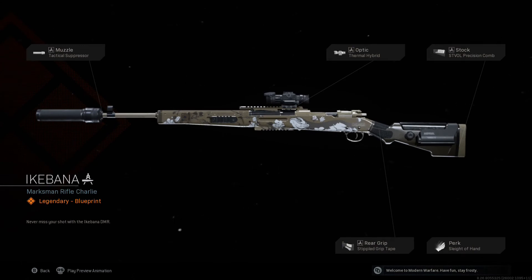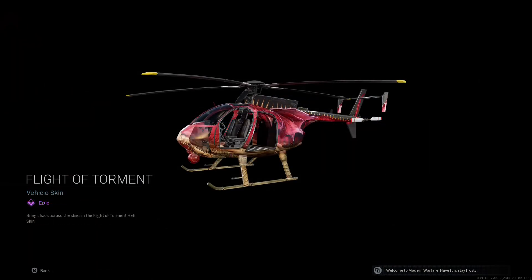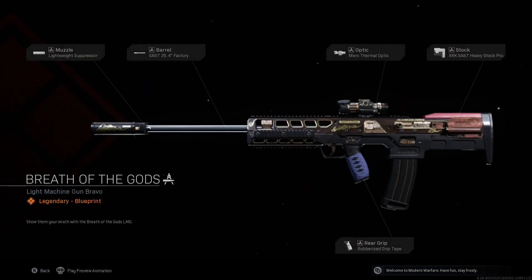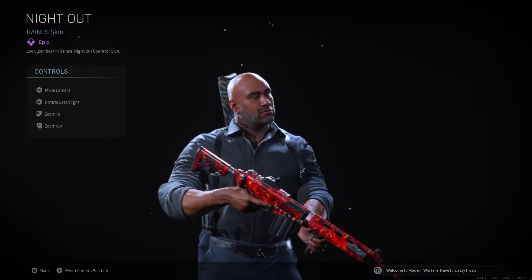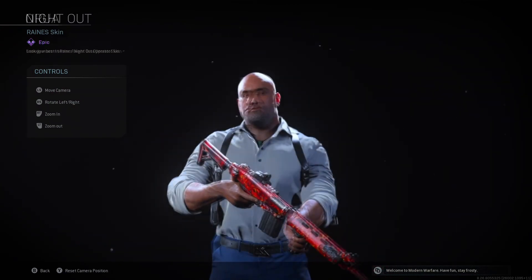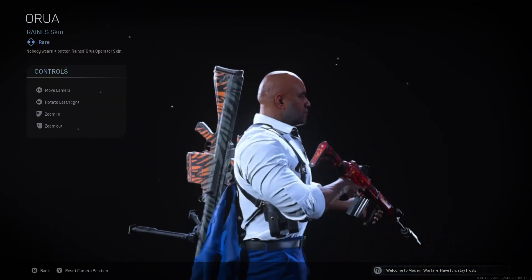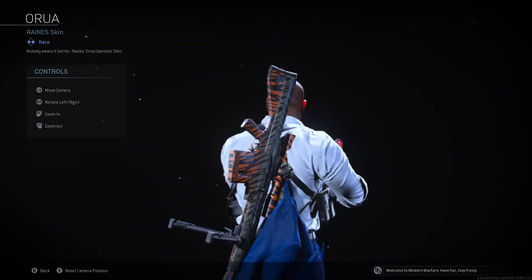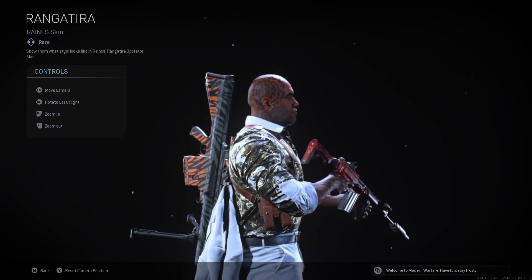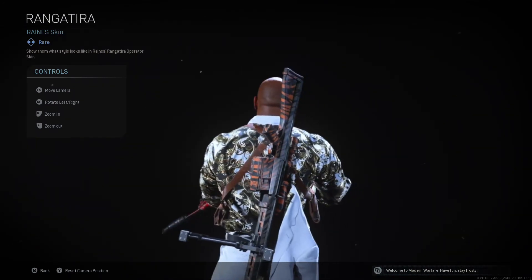Icobana. Never miss your shot with the Icobana DMR. Flight of Torment. Bring chaos across the skies in the Flight of Torment Heli Skin. Breath of the Gods. Show them your wrath with the Breath of the Gods LMG. Night Out. Look your best in Rain's Night Out Operator Skin — nobody wears it better. Rain's Berua Operator Skin. Rangatira. Show them what style looks like in Rain's Rangatira Operator Skin.